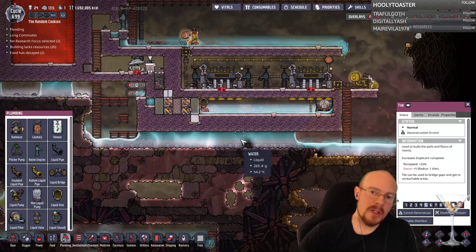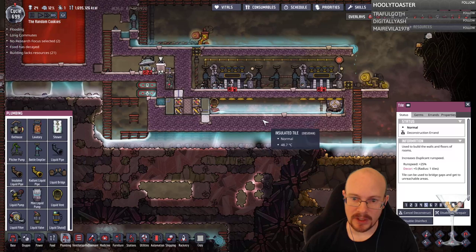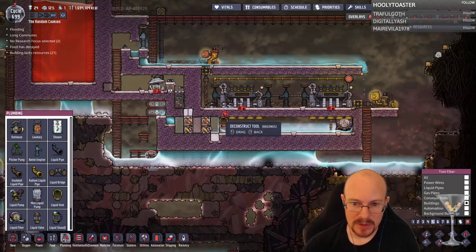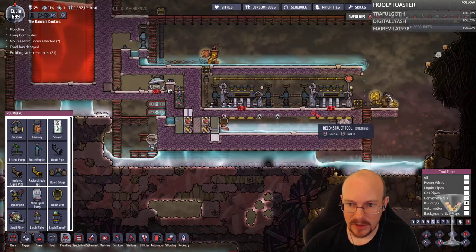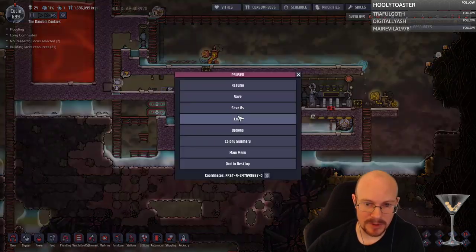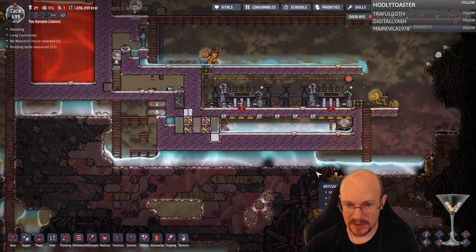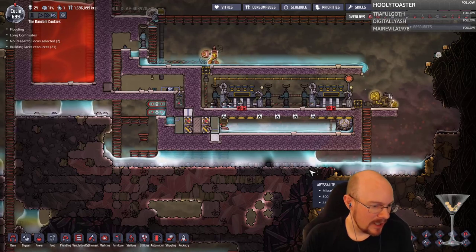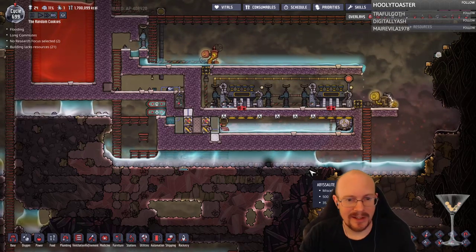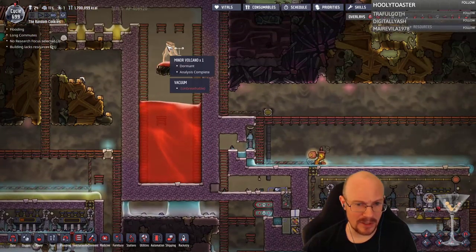It's about 100 kilograms. So if I do about 33 kilograms of polluted water on top, I think this will work. Let me deconstruct those and save before I do all this, because we're looking pretty good here and I don't want to screw up right at the end. If you encounter a red water geyser early game, what's the easiest way to contain a minor volcano?